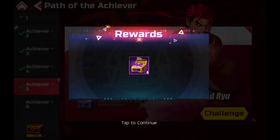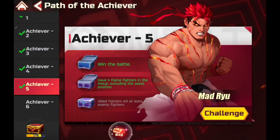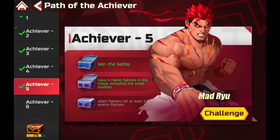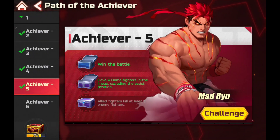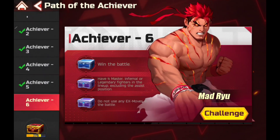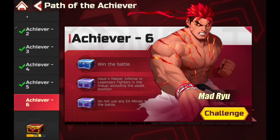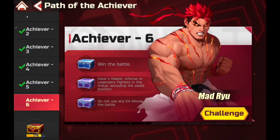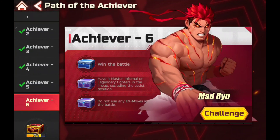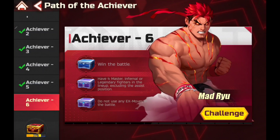But let's take our earnings. I'll come back to that if I find out the secret to the sauce, I will let you guys know. Okay. Moving on to Achiever 6. Win battle. Oh, gosh. My favorite — four Master Inferno Legendary fighters in the lineup. And don't have X moves. Okay. This is going to be fun.